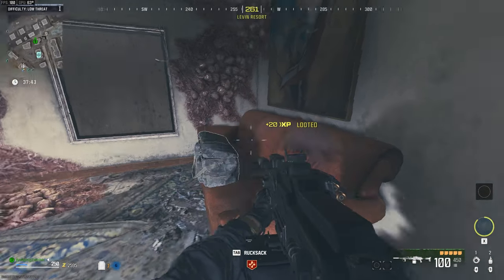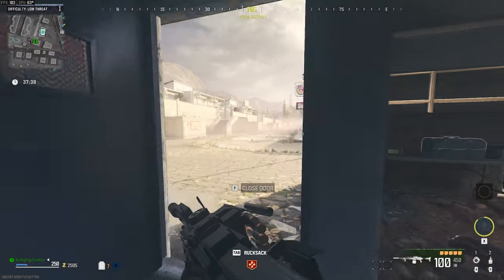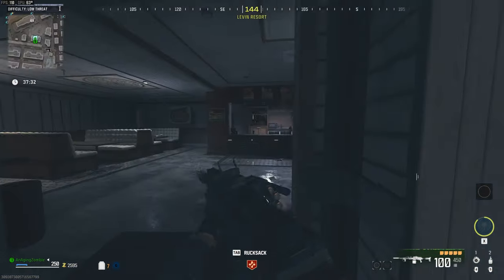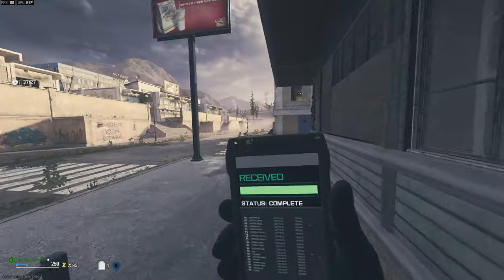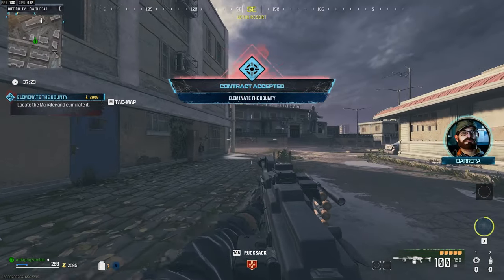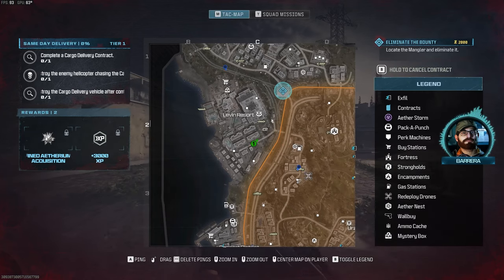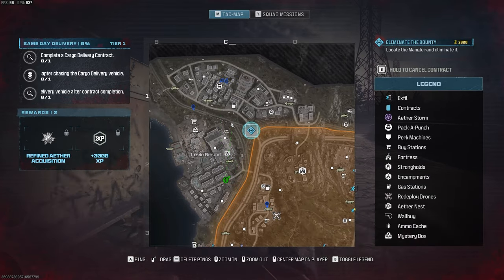Let me just do this elimination contract — that should get me the amount I need. Strike team, I am marking the location of a nearby creature; a genetic sample from it could be priceless. And there's a pack-a-punch over here, which is good.